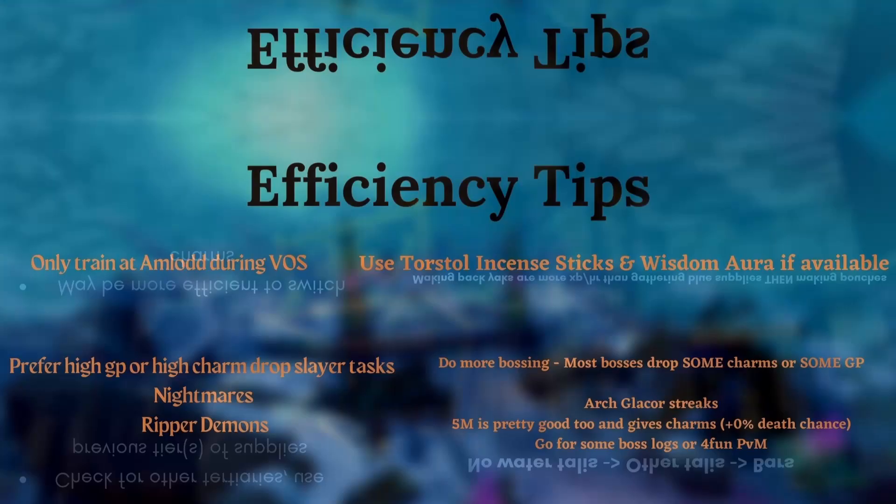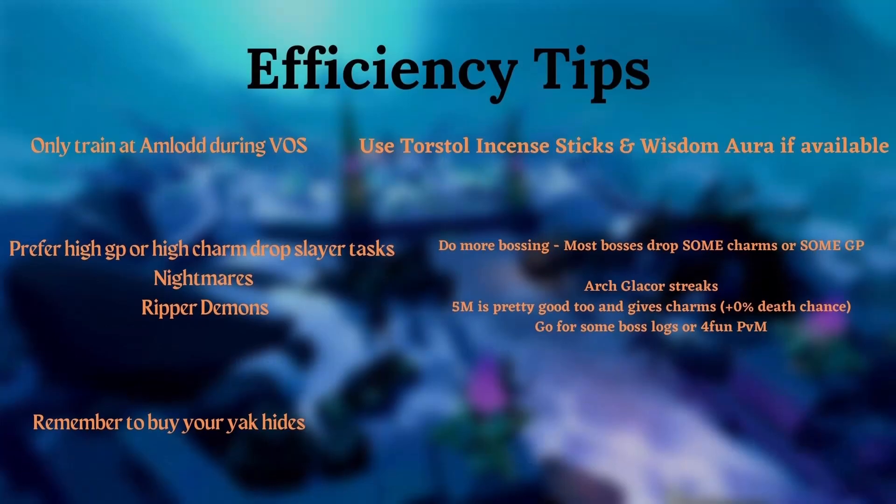Some quick efficiency tips before we go into making pouches. Once you have Plague's End done, only make pouches during Amlodd Voice of Seren — it's 20% more experience and nothing comes close to how good that buff is. And if you have them, always use Torstal Incense 6 and the Wisdom Aura while you're making pouches. If you're doing Slayer, make sure you prefer high GP or high charm dropping tasks — for example, Nightmare Creatures and Ripper Demons. Almost every single boss drops some sort of GP or some sort of charm, so if you can do some bossing, or if somebody invites you to PVM, it's probably going to indirectly or directly help you with summoning, especially if it's Archglaesaur streaking. And always remember to buy your Yak Hides daily — if you do it every day for a year, you already have 200 mil summoning banked. The more times you do that, the less you have to worry about summoning — then you just have to get the charms.